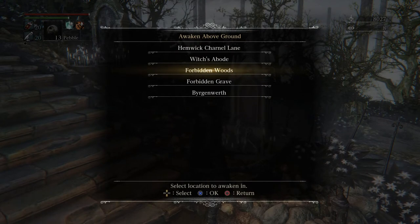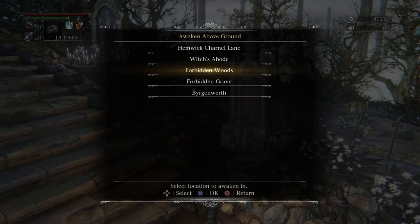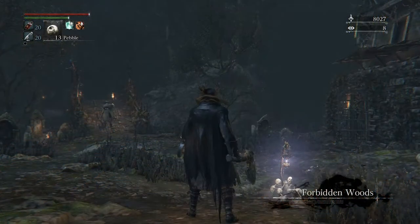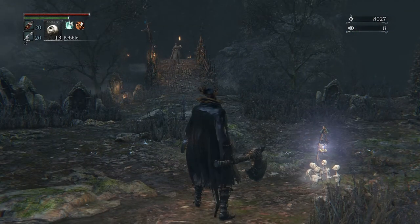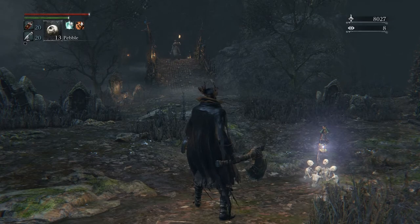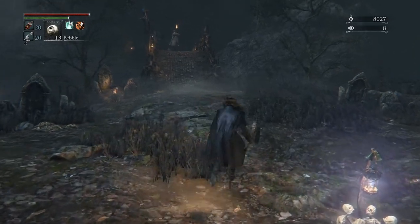We're going to go back to the Forbidden Woods, everybody's favorite place. From here we're just going to start sprinting most of the way through the level. We're headed towards the Poison Swamp, essentially.